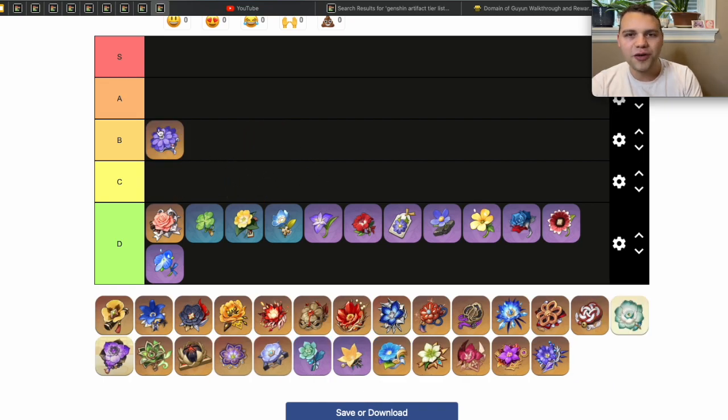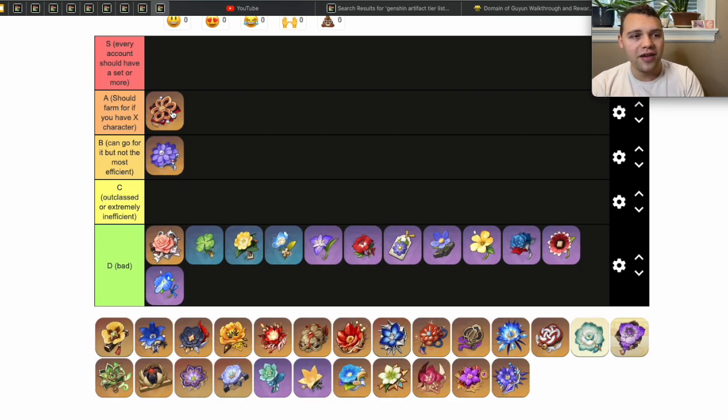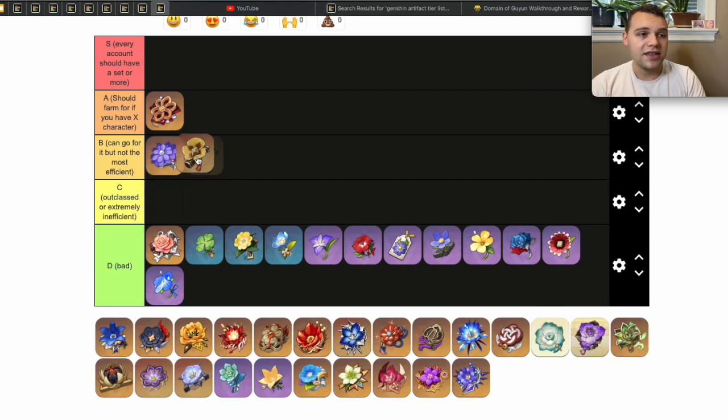The Ocean-Hued Clam I'm going to put into B tier. I wouldn't really ever recommend farming for it specifically, but it is a reasonably okay option on some characters. Since we're talking about it — it shares a domain with the Husk of Opulent Dreams, which you should get if you have Itto or Albedo. Getting an Ocean-Hued Clam set on the way is not the absolute worst, though I wouldn't recommend going for it on its own.